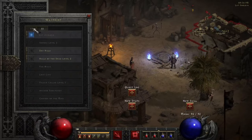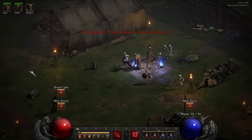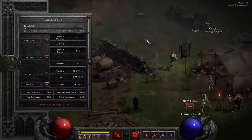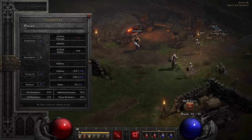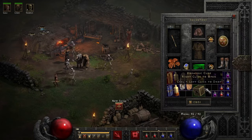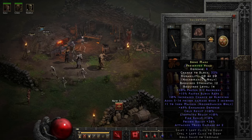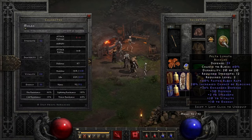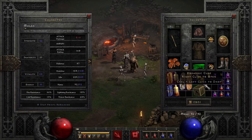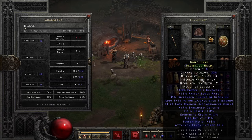I'm gonna try and imbue this head that I have here — maybe we'll get something cool, you never know. We did get that item so I need one more strength point. Imbue — let's see! I've never done this before. Wow, that's actually pretty good! Poison damage, Iron Maiden, 10% chance faster hit recovery, faster block rate, and all that resistance. My poison resistance is insane!